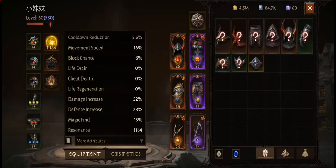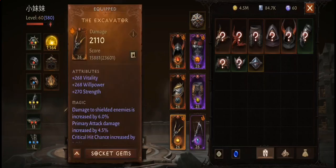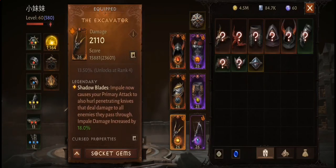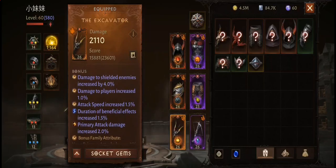Take a look at the family bonuses on all legendaries — they must have primary attack damage bonus, beneficial duration increase, and attack speed increase. I also choose to go with the Vengeance family bonus for the extra 1 second double damage.